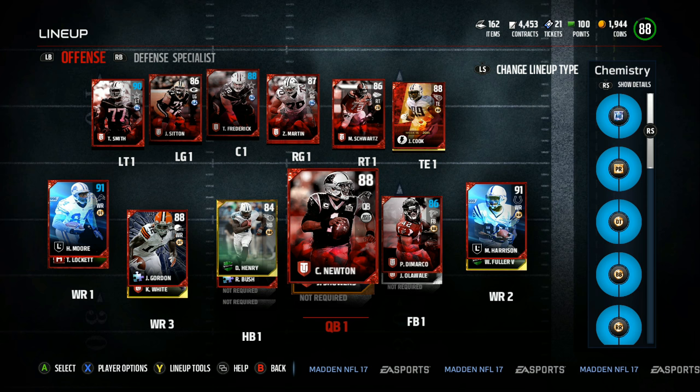So we went and picked up Josh Gordon — that's one of the new additions. You can see a 90 overall left tackle, that's another new addition. And then we made one more addition on the defensive side of things. Everything on offense is looking the same, still got the same boosted chemistries — I think we got 7 activated right now.